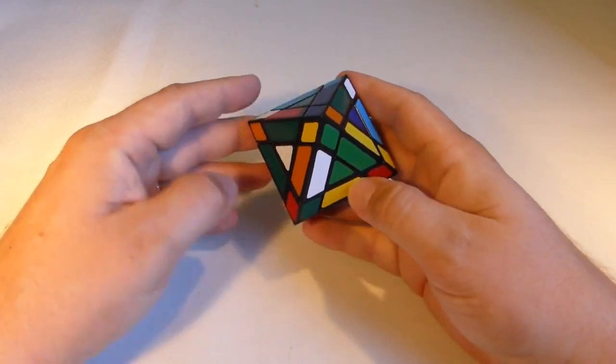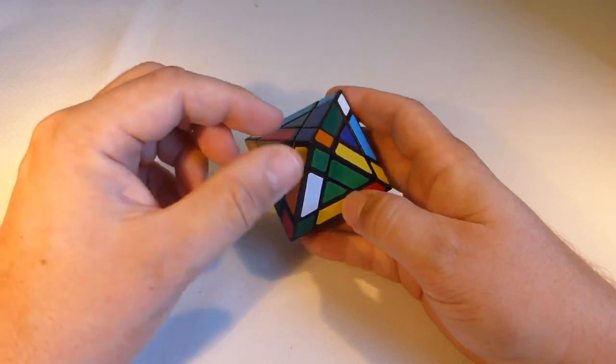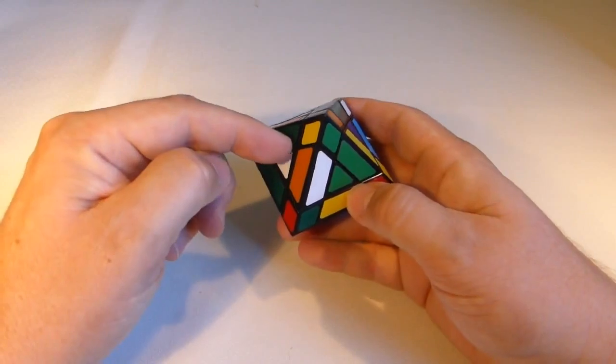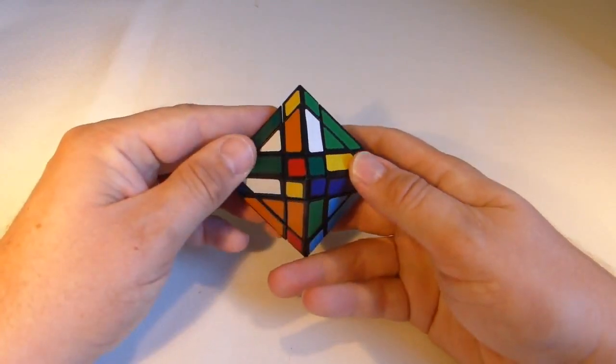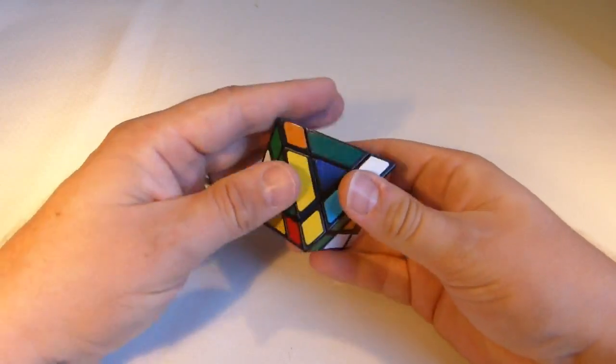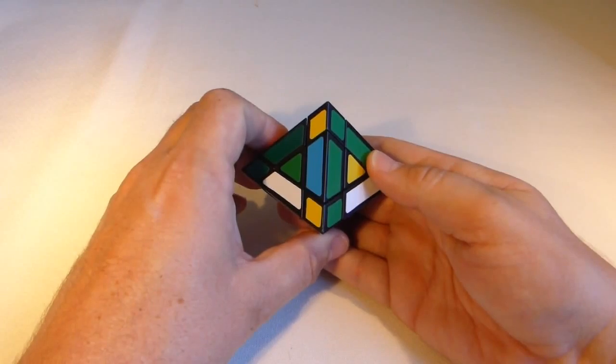What we're going to do is start off by just finding any of these — they are actually corners but they behave as centers. So any of these, and just say that's where I'm starting — that's a yellow-green, you can see there now. Somewhere down here there will be a piece that has yellow-green — there it is. So what I want to do is turn that and match it up like that first.